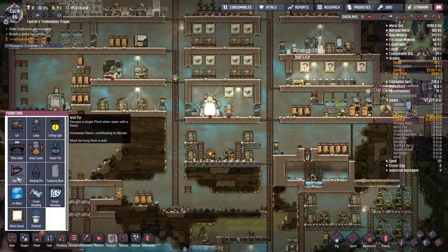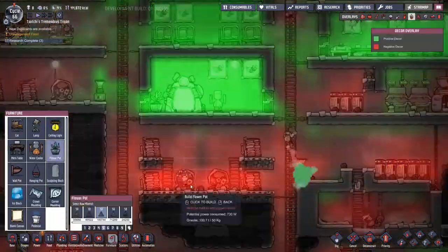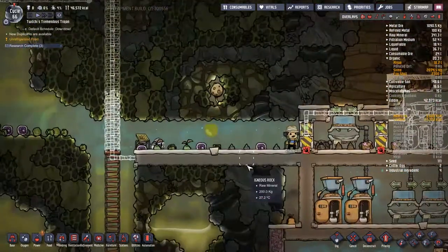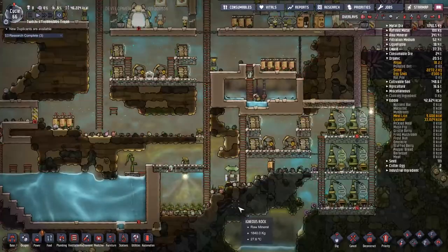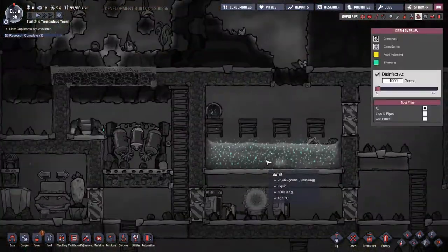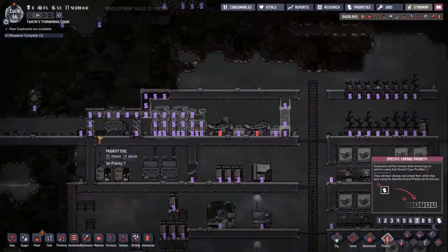Taking a quick moment to look at my power systems — this is all in preparation for making the actual power generator later. It's good to have isolated systems you can put a power transformer in front of. I like to segment things off into a couple of thousand-watt cells and group things like lighting together, food together, research and so on — but that's all just preference.